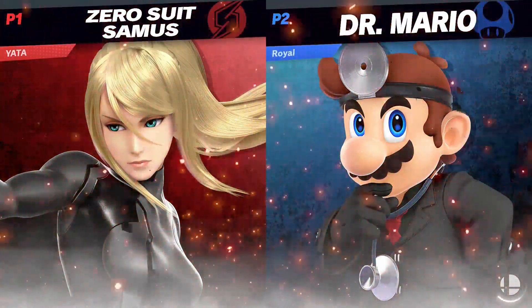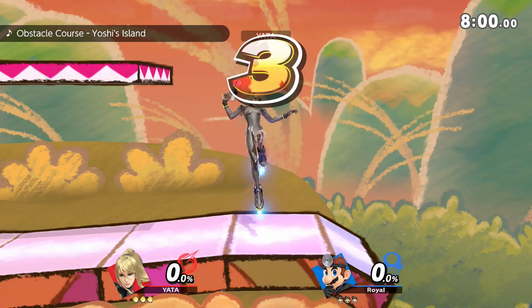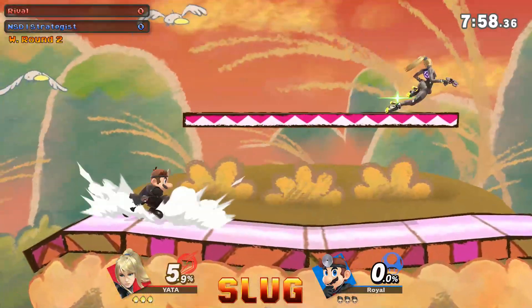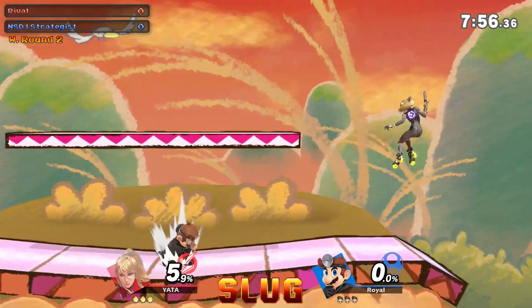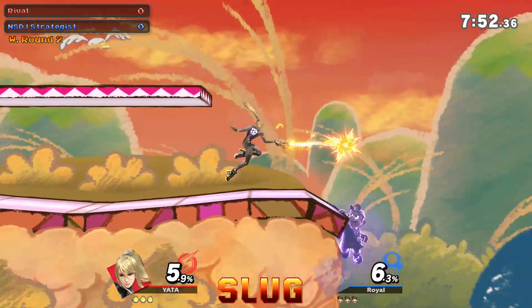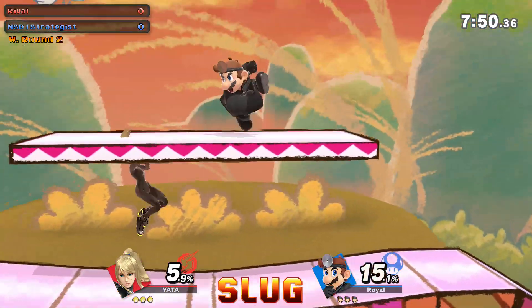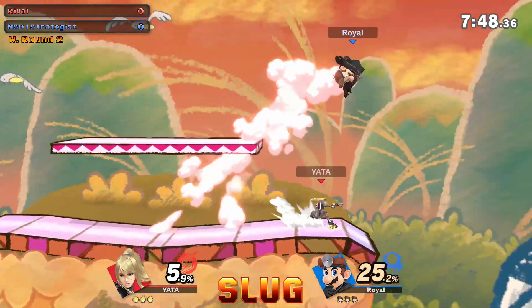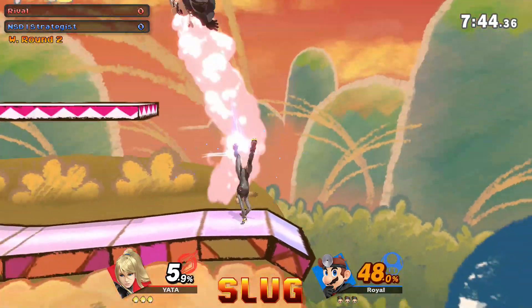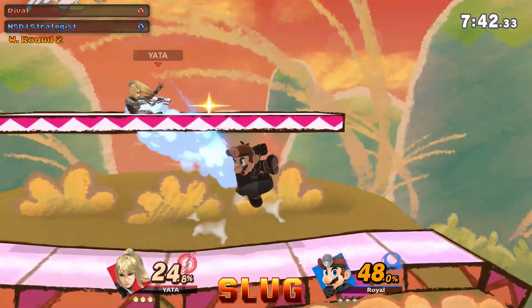Spawn it in front of her — not in front of her, but spawn it at one spot and then she short hops behind to protect her from that. You do it by drawing the Phantom spawning. It's a nice tech; I've actually seen it used in a lot of matches where I saw Zelda playing.